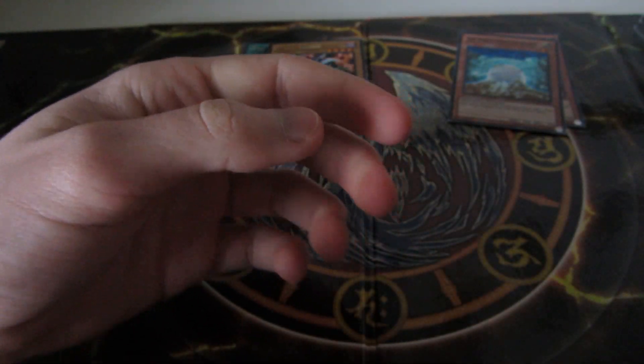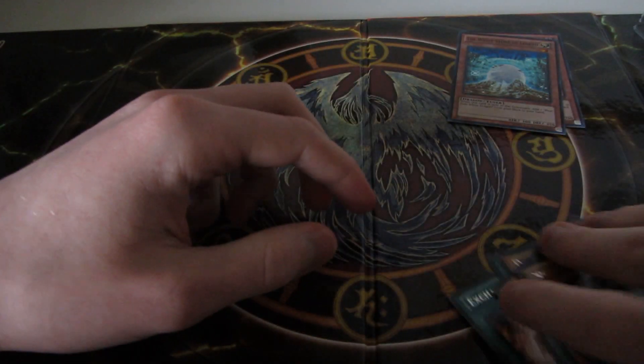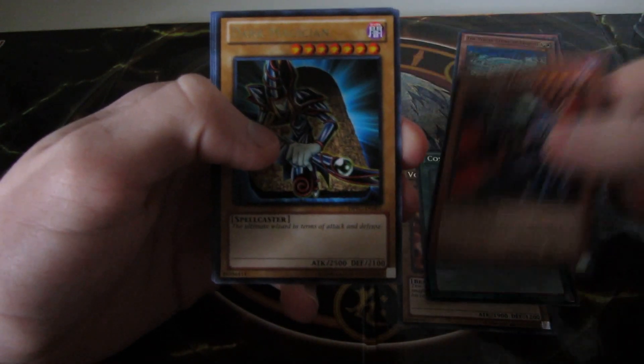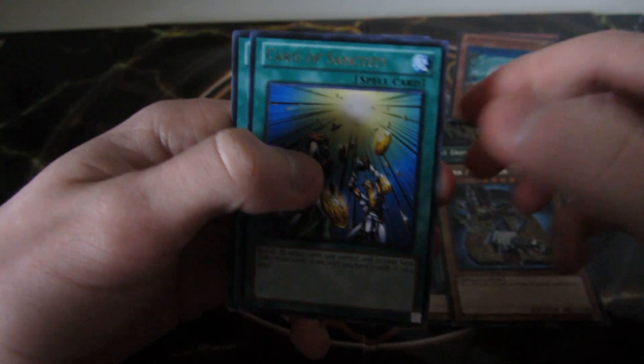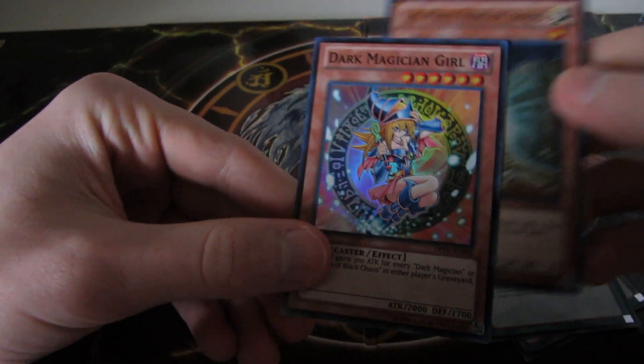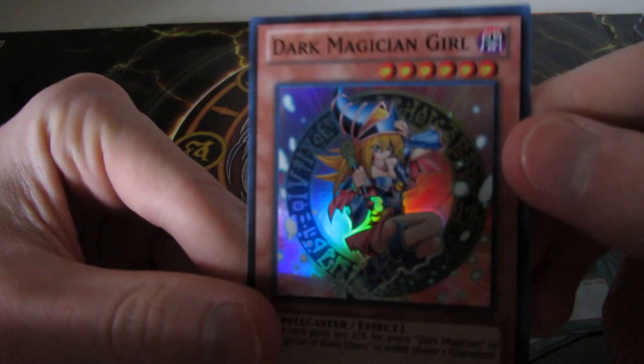So, a quick rundown on our cards. For our rares, we got Wyvern Raider, Cost Down, Vampire Lord, Dark Magician, Card of Sanctity, and Exchange. And we got two holos: the White Stone of Legend — super rare — and Dark Magician Girl — super rare. I like that art.